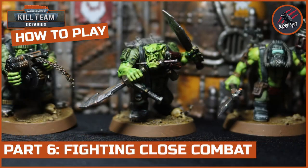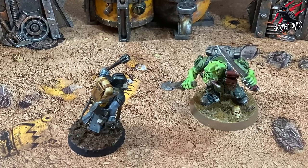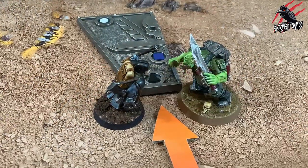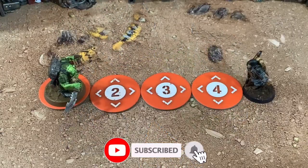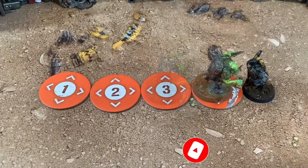But now it's time to look at fighting in close combat. The fight action is an action your active operative can make against an enemy operative. An operative cannot perform this action unless it is within engagement range of an enemy operative. To fight in combat, there's a fight sequence and that's exactly what we're going to go through in this video.